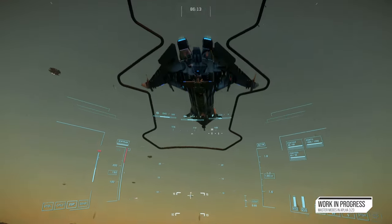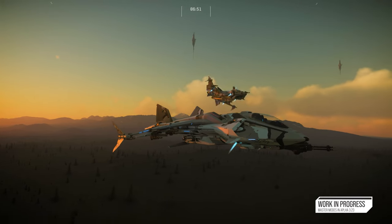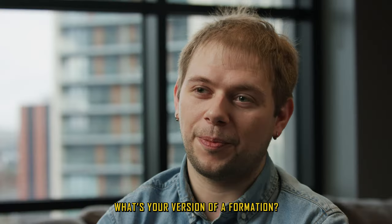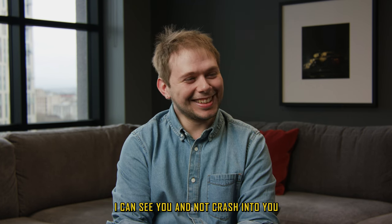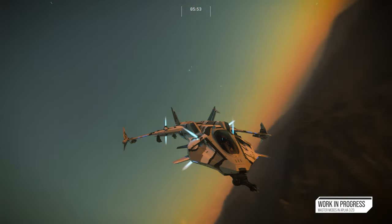Master Modes means you can stay closer together and are much more in control of staying in a closer formation with other players. When we do our regular playtests, we can actually fly in a formation and track targets without being several kilometres off from each other. Our version of a formation is: if we can see each other and aren't accidentally shooting each other, that's a good formation. It's a win if at least two of the four of us make it away in one piece without any friendly fire incidents.